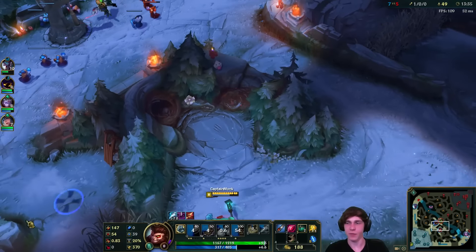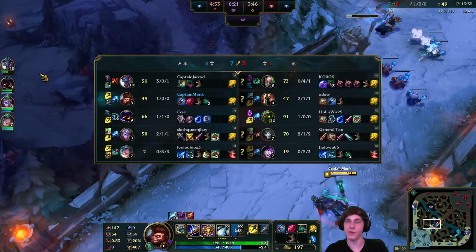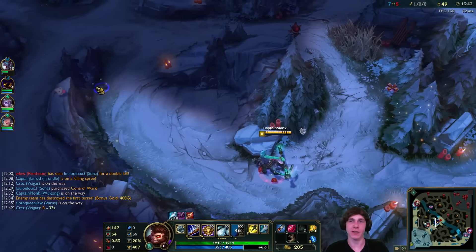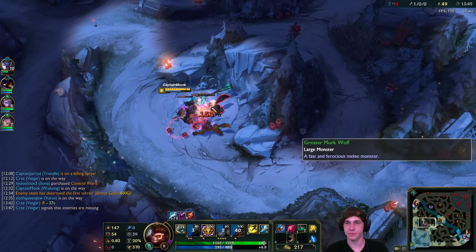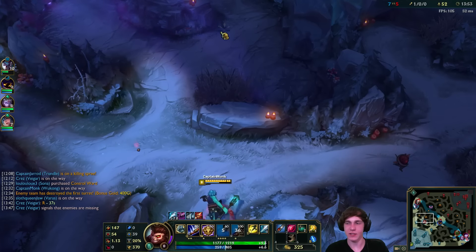Veigar got some mid. I don't have ult just yet, but when I have it I think I want to try and take him out. We got ourselves level 8 as well - this will really help. Having this finished Warrior Enchant is a huge power spike for us. It really is - I'm really excited to have that. Let's take the Wolves here. Once you finish that you just get a ton of bonus AD that you don't have beforehand.